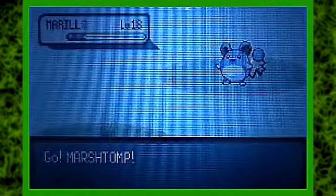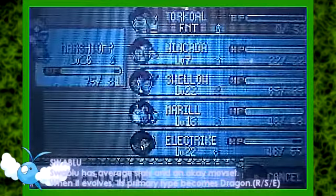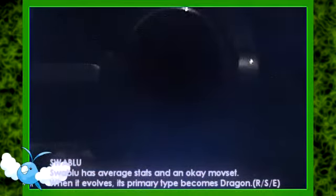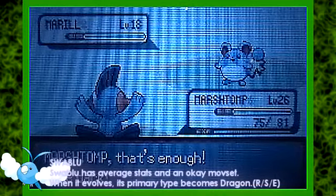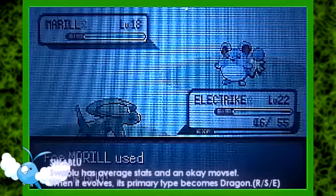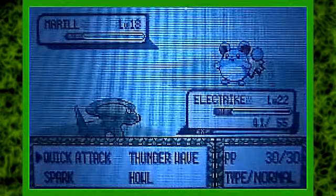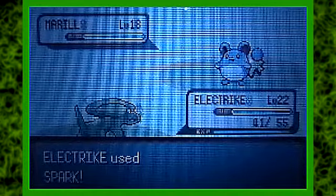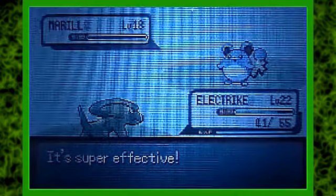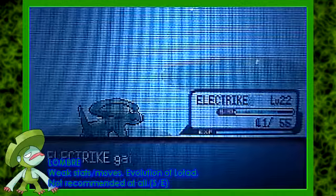New Pokemon that you can catch here: one will actually be Swablu, which is available in Ruby, Sapphire, and Emerald. It has average stats and an average move set for a flying type Pokemon, but here's the thing — when it evolves into Altaria, its primary type becomes Dragon, so it'll become a Dragon/Flying Pokemon. So if you're looking for a flying type, this one is partly recommended just because of the Dragon primary type.